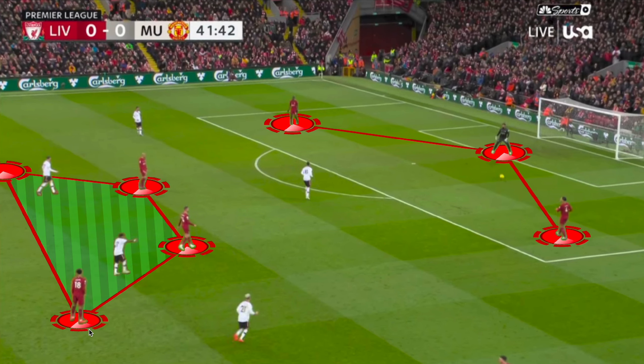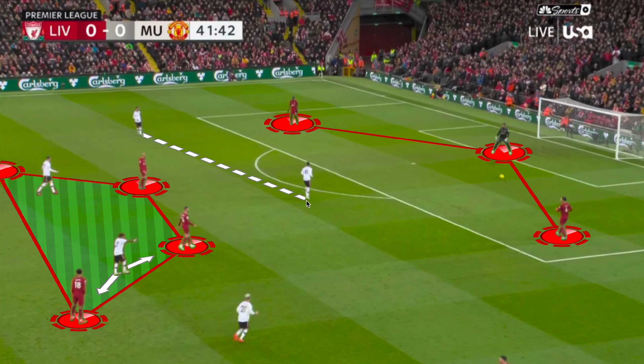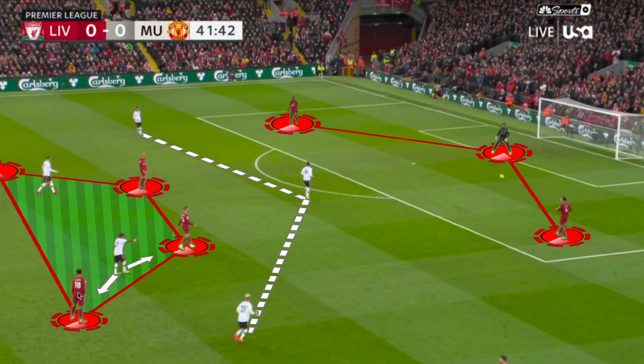The other three midfielders would be joined by Cody Gakpo dropping deeper to create numerical advantages. We see the numerical advantage created against Fred — he's at a two versus one — and when Jordan Henderson drops to the ball between Manchester United's front three, he draws Fred out and creates even more space for Cody Gakpo. It was very straightforward for Liverpool to break United's press in the half space, making it very dangerous going forward. With United's central defenders pinned by Darwin Nunez, and Mo Salah readily available to make runs in behind, neither central defender could step into midfield to take away the man advantage, giving Liverpool free license to progress the ball.